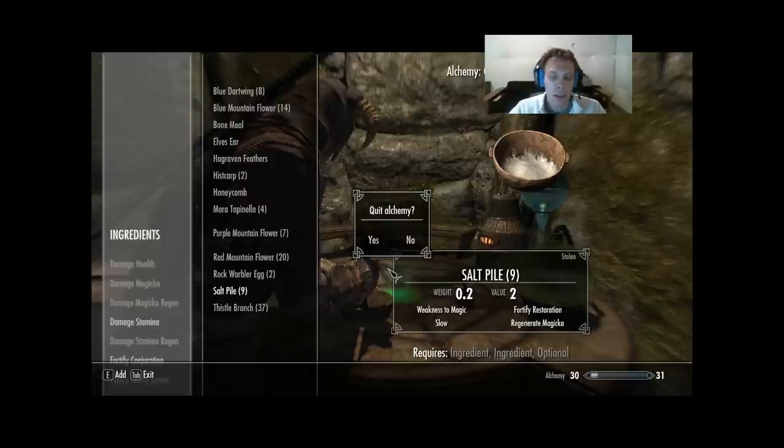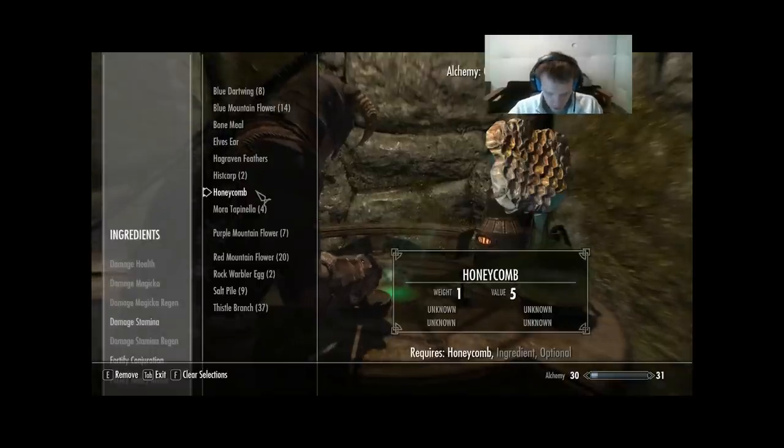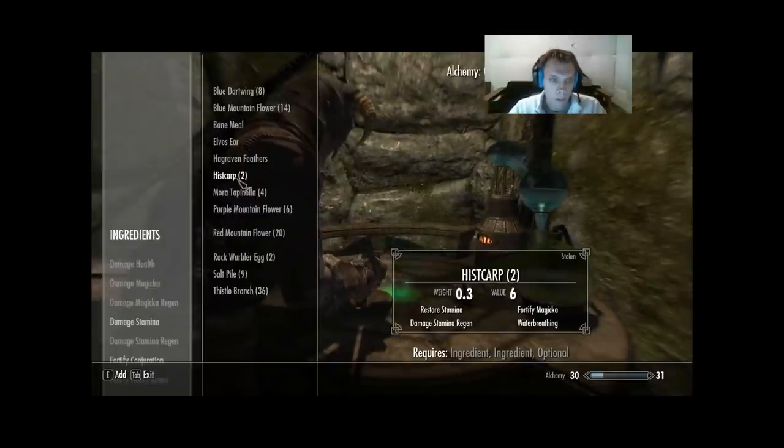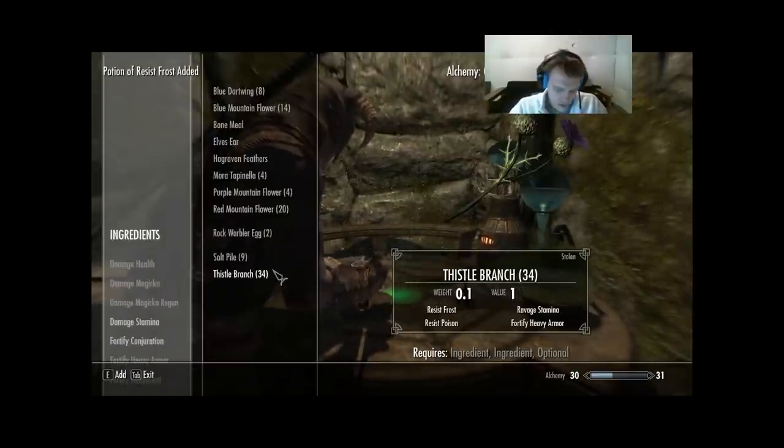Our next two perks go in now because now we can get Physician and Benefactor. We're gonna go Honeycomb, Purple Mountain Flower, Thistle Branch. That gets me Ravaged Stamina on Thistle Branch — its fourth and final effect. Honeycomb is new: Restore Stamina and Ravage Stamina — two out of four. I could only do one of those. Next: Histcarp, Purple Mountain Flower, Thistle Branch — no new effects.